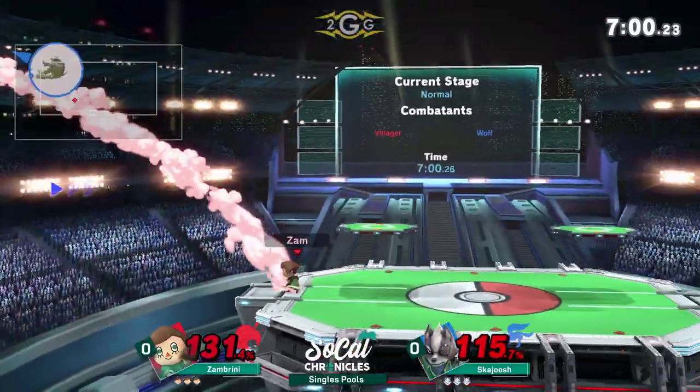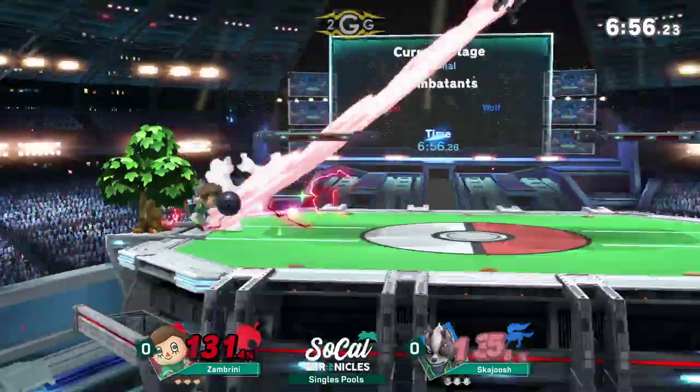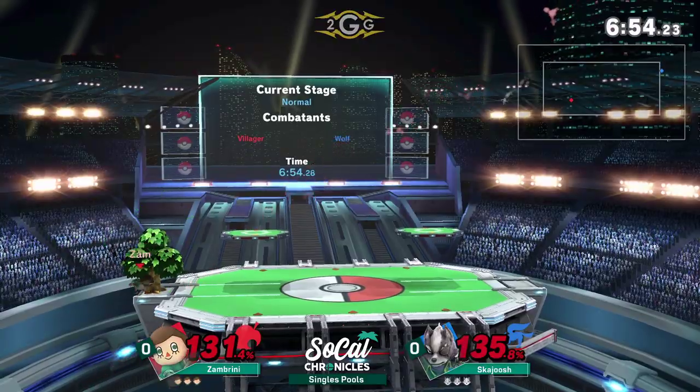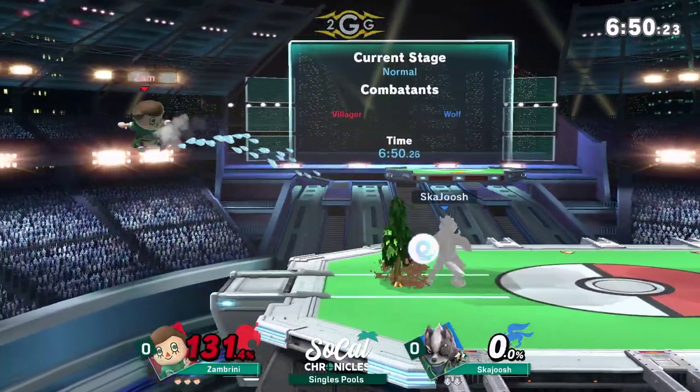He's just going for that charge smash attack. Yeah, he was just so far away for no reason. Hey, but if it hit though... Big read on that roll. That's a classic Smash 4 trap — make him so scared at the ledge like that, and then you catch the roll.